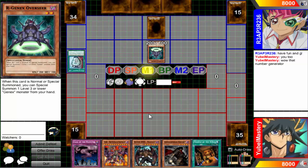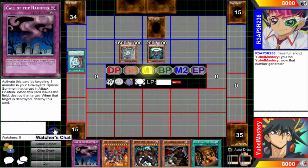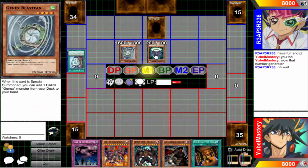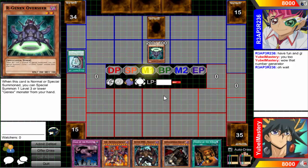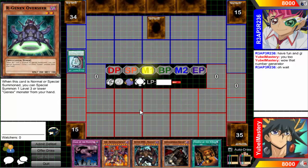I know as soon as I summon Armageddon Knight he's going to play Solemn Warning. But then I can activate Temple of the Kings, activate Call of the Haunted, bring something back, get the effect - but doesn't it have to be level three or lower? Well, I know he doesn't have Bottomless back there but I know he has a Warning and I'm gonna get Warning.